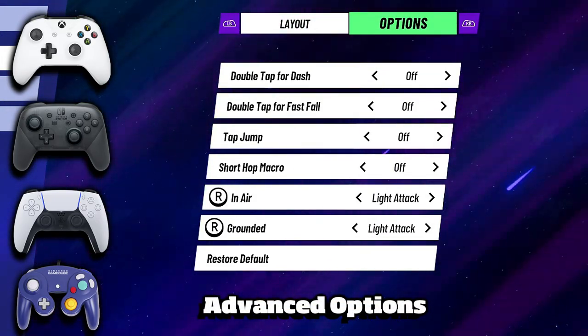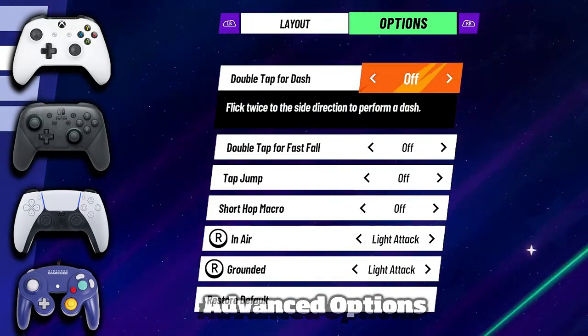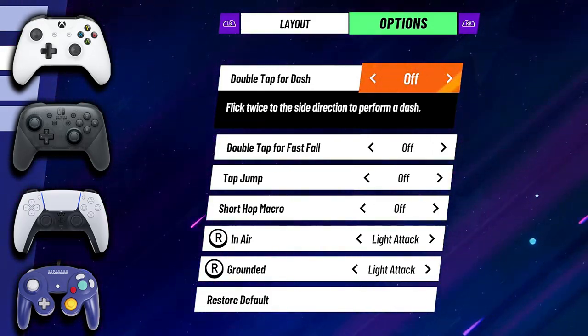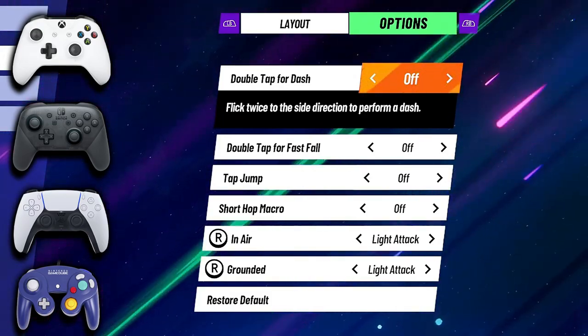If you want to go more in depth into the options: double tapping for dash is something you could do, but I do not like that. I understand if you want to walk it's easier, but if you want to double tap for dash it's a little harder because you have to always input that every time you want to dash, which is not very useful — it's actually more inputs, which makes it worse.